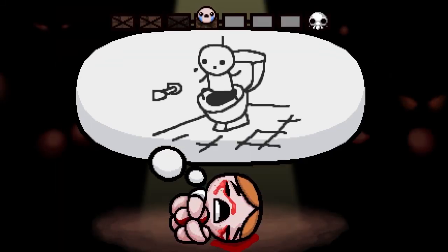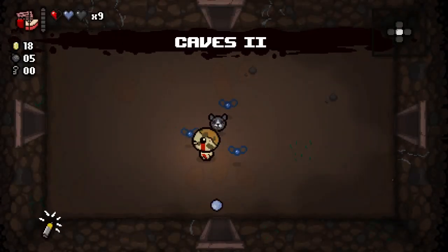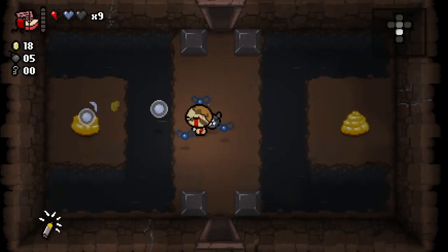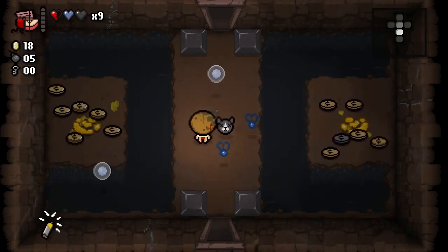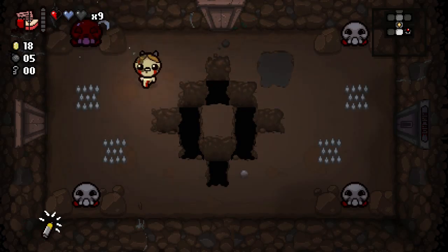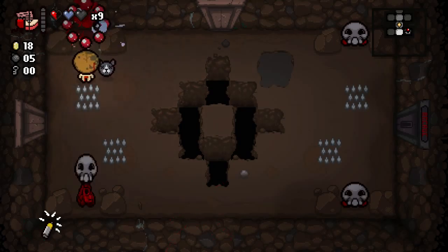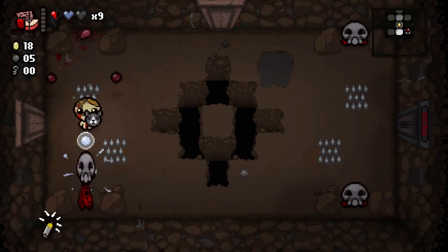Now we're playing with Lazarus. We're taking Undefined with us. We have Trickle Charge — that's our trinket down in the bottom left. Trickle Charge just makes it so we charge our usable item faster. Though it wouldn't have been any help to us if we kept Guppy's Head, because Guppy's Head is a one-room recharge — you use it and then when you beat the room you can use it again, so Trickle Charge has no effect on it.